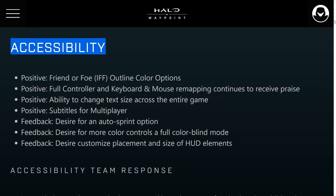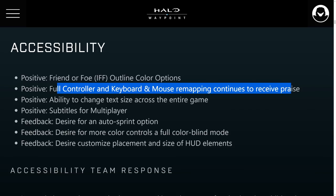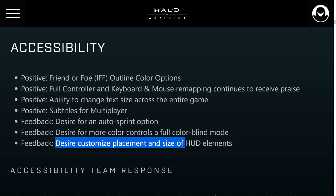First section: accessibility. Positives included the friend-or-foe outline system, fully remappable controller and keyboard, ability to change text size across the entire game, and subtitles in multiplayer. Feedback carried over included desire for auto sprint, more color controls, a full colorblind mode, and HUD element customization. 343 says auto sprint and additional color controls could be added in a future season, but HUD customization requires a complete overhaul of systems, so expect that later.